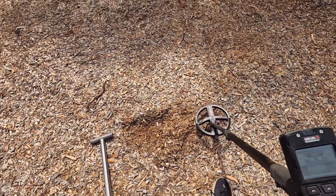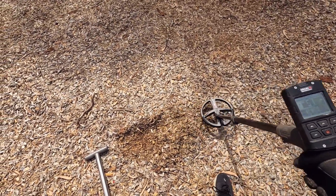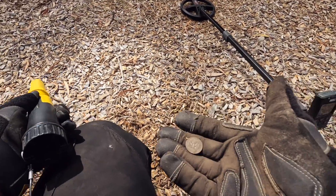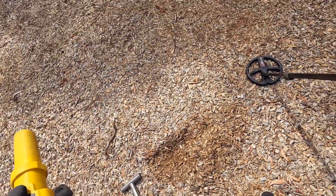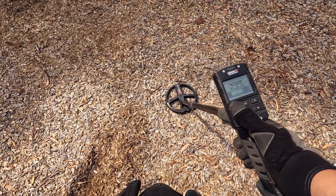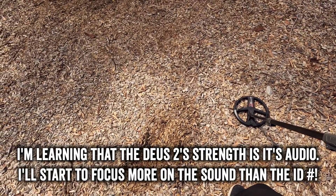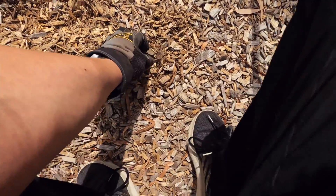I've made it to the playground. I've changed to park mode and I've got a low tone here reading 51. I've found it — five cents! It's not much but it's my first one dug with the Deus, so it's another tone learned. While we're here, let's compare modes: it was 51 in park mode, and switching back to general gives us 53. Different modes, different IDs — but if we know the ballpark we can make an educated guess.